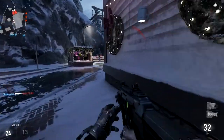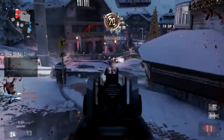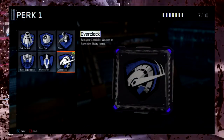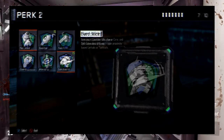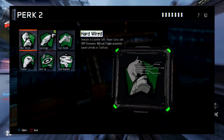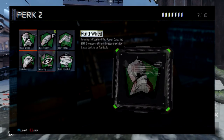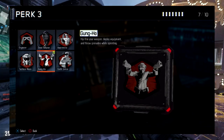For perks, here are all the perks you need to know. In the perk 1 category, you can choose Flak Jacket, Blind Eye, Ghost, Blast Suppressor, Afterburner, or Overclock. For the perk 2 slot, you can choose Hardwired, Scavenger, Fast Hands, Tracker, Ante Up, or Cold-Blooded. And for the third perk slot, you can choose Engineer, Dead Silence, Awareness, Tactical Mask, Gung-Ho, or Sixth Sense.